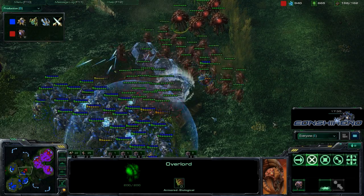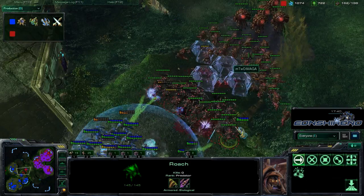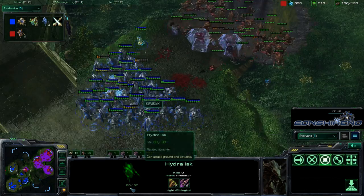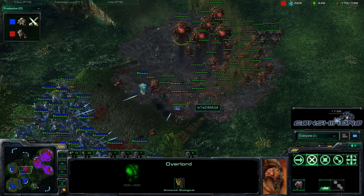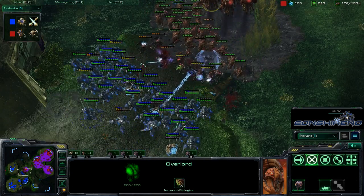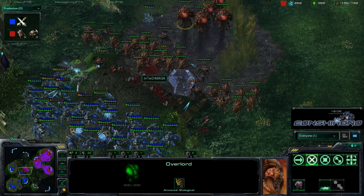Looks like he has some Force Fields going down, and there are Tunneling Claws in use — doing a Shawshank Redemption, going underneath the Force Fields. Those Hydras are completely blocked off and need to fall back. The Force Fields are really denying those Hydras any damage. He's losing so many Roaches to that Observer — that one Observer is so impactful. If Damaga could just kill that Observer with even one Overseer.